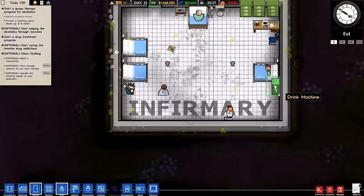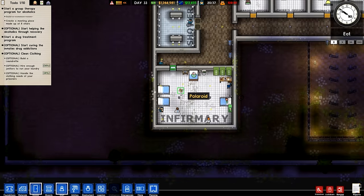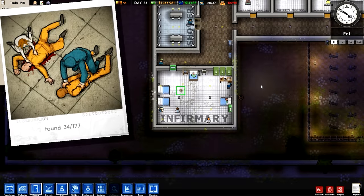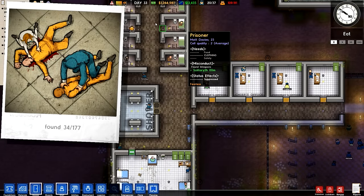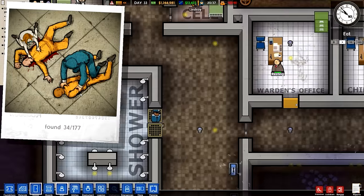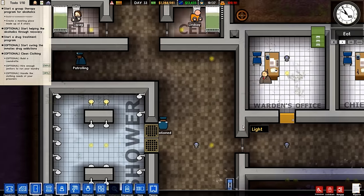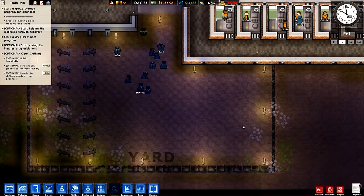I came down here at the end of the last episode and I noticed there's a Polaroid — that means there's gonna be something we can watch. Let's start this episode off by watching a nice little video. Oh, these are just pictures to find. That is horrible. That is disturbing. So you can find these little Polaroids hidden around — it's like achievement hunting, but with fake Polaroids.